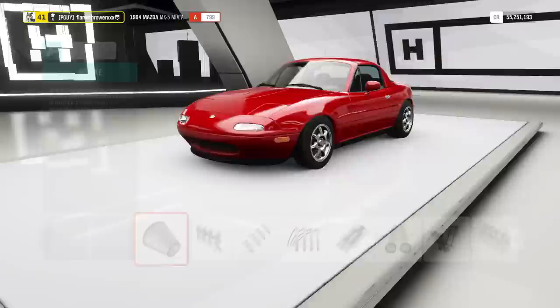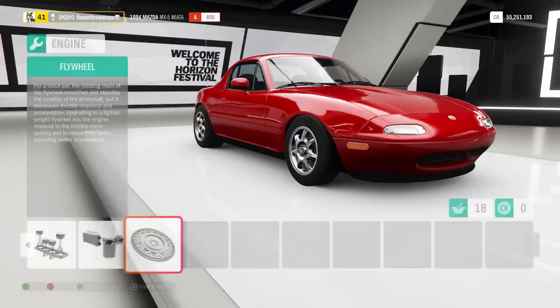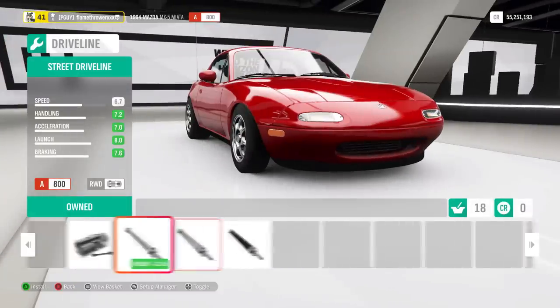But if you're happy with how cute your Mazda looks, then get a sports flywheel. Now that your PI is at 800, go check if you can still get a driveline. Luckily, we can.